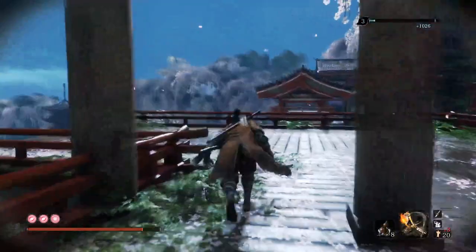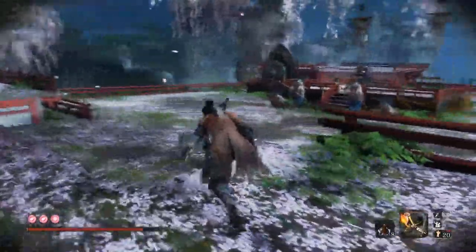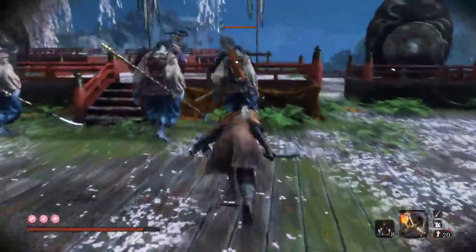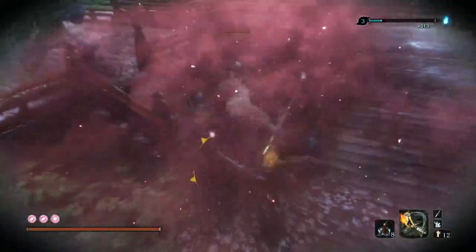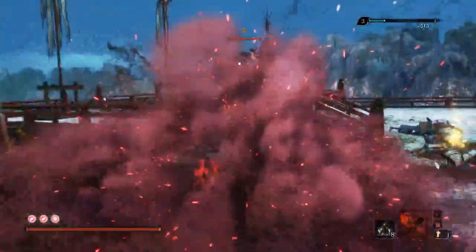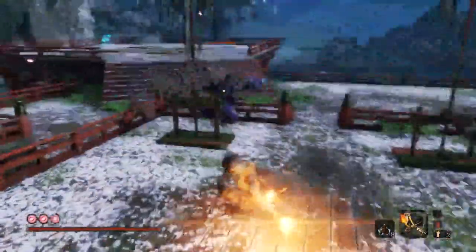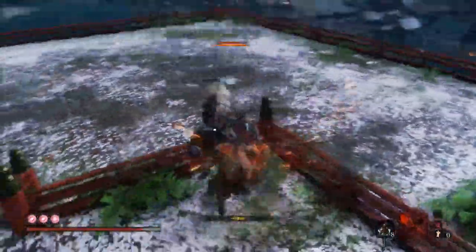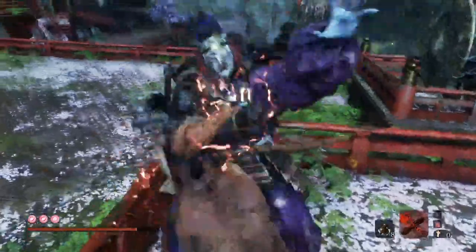Dropping down here, those two guys are easy. The reason we used the ceremonial tanto to get more emblems is we're going to use blood smoke a whole bunch. Blood smoke is such a good ninjutsu. We blood smoke all four of these guys — sometimes they'll line up where you can get the fifth blood smoke on the guy on the platform depending on RNG. He didn't actually get blood smoked, which is annoying, but if it's just one guy you need to fight that should be easy enough as opposed to fighting all five.